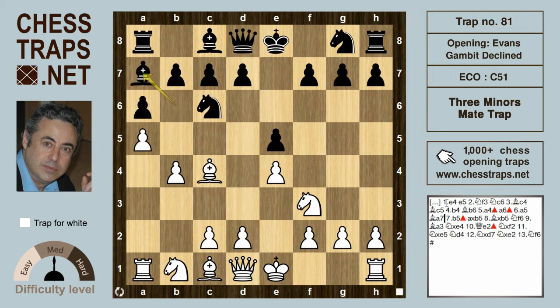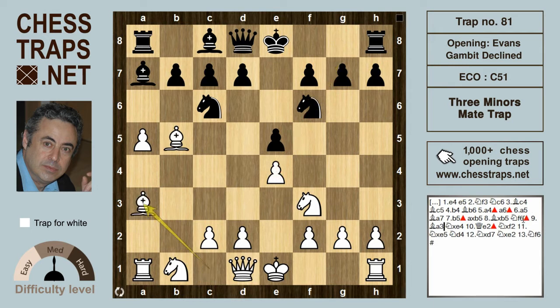After a5, Bishop a7, White can try b5, which in match play really hasn't scored too well for White. After axb5, Bxb5, Black develops Knight f6 and hits the pawn on e4. Now White goes for a regular thematic move in the Evans: Bishop a3, which prevents Black from castling.